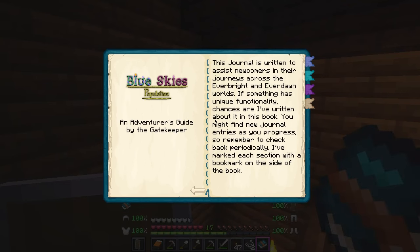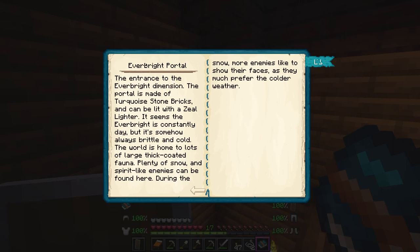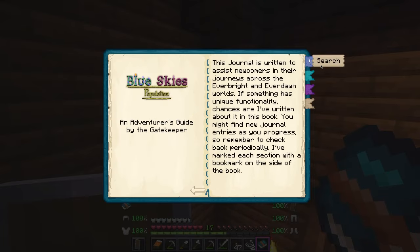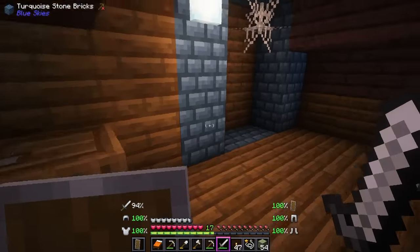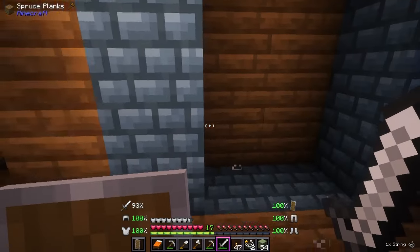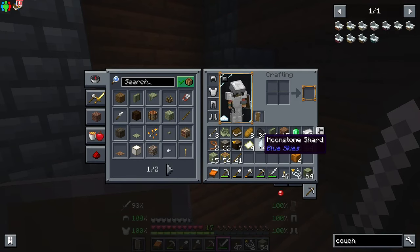So the Blue Skies Journal — an adventurer's guide by the gatekeeper. This looks very interesting. I like the way it's written as though it's somebody's journal who has been in the land before us. It looks like we only have one entry. We're looking for a portal made of turquoise stone bricks, and that's what we need the zeal lighter for. Fantastic. We have a portal — this is the turquoise stone brick portal. That is what we need that lighter for.